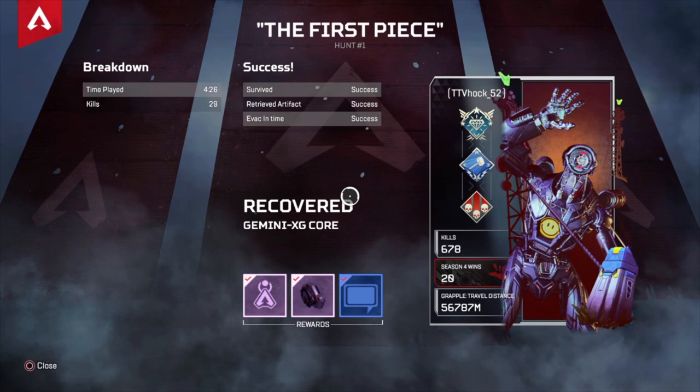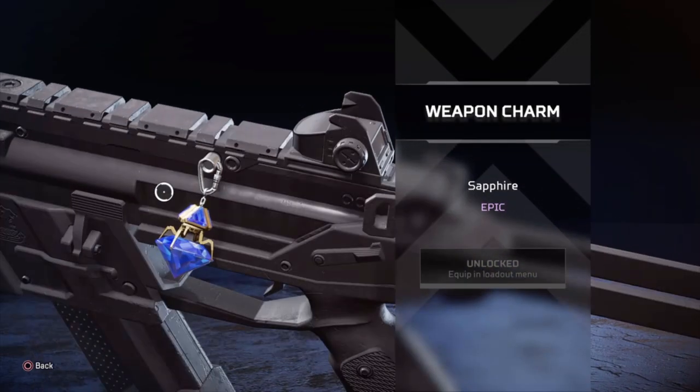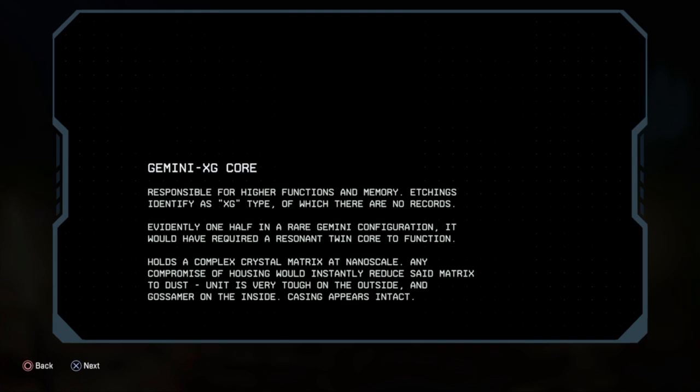New Terraria Journey's End came out so I'm thinking about starting a series on that. Oh, that's actually pretty dope — we got the artifact piece: Gemini. Gemini's XG core is responsible for higher functions and memory. Etchings identify it as XG type, of which there are no records. Evidently one half of a rare Gemini configuration, it would have required a resonant twin. The quarter function holds a complex crystal matrix at nanoscale — any compromise of the housing would instantly reduce said matrix to dust. The unit is very tough on the outside and gossamer on the inside. Casing appears intact, so there's another half we can find.